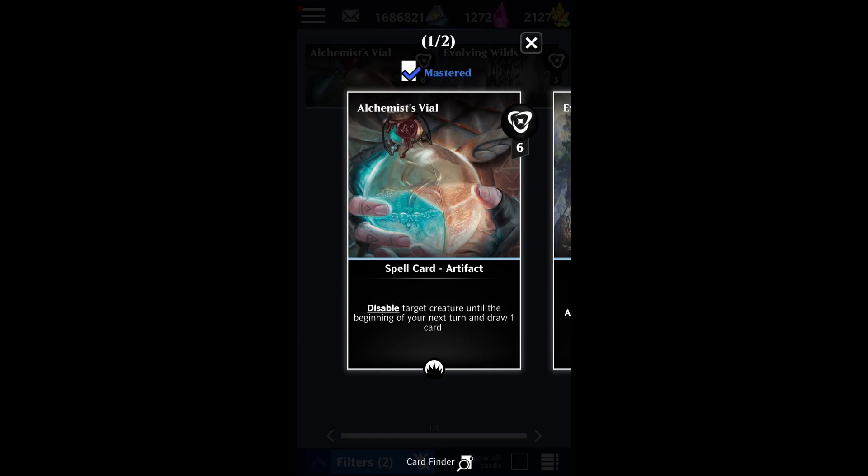If you don't have Siege Striker, there's a common from Origins called Alchemist's Vial — a colorless card that disables a target creature until the beginning of your next turn and draws one card. You can draw into these, keep them stored for when you get the Inferno attacking, then use them on the Inferno to make sure it doesn't go back to level one and pile on damage. For the gameplay, I'll show a few different decks: Inferno with TMAT and the UR Dragon, with Zerda, and a pauper-plus deck.